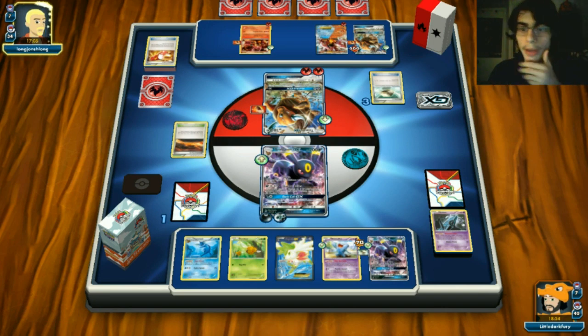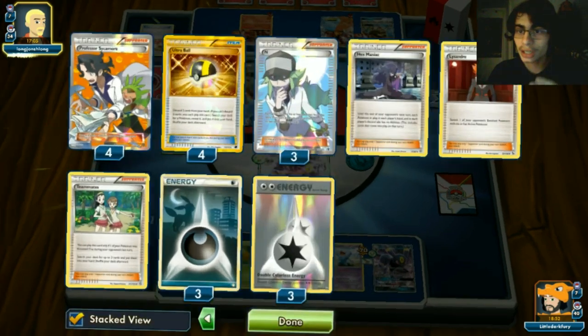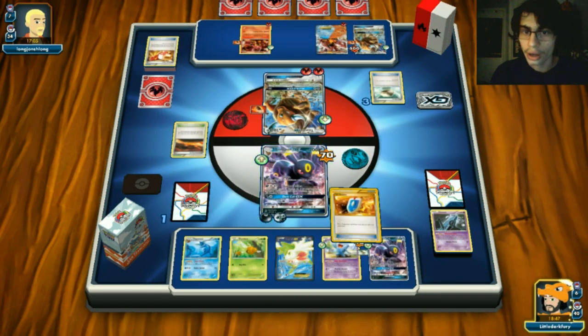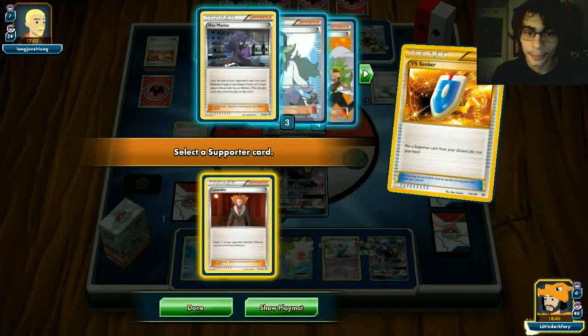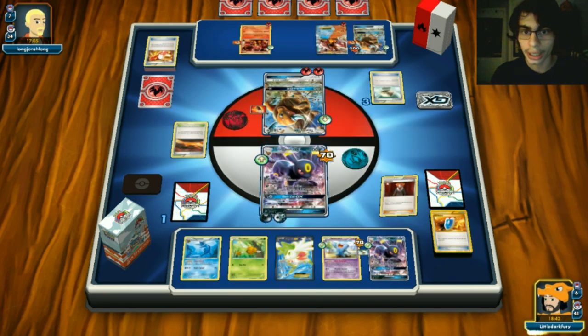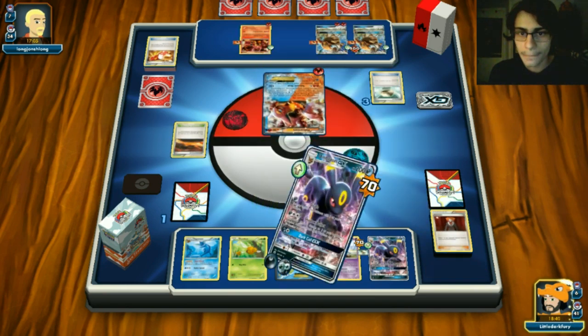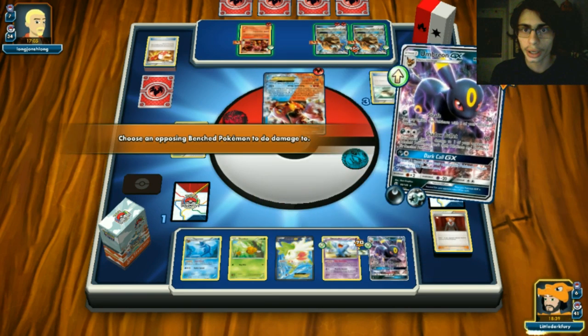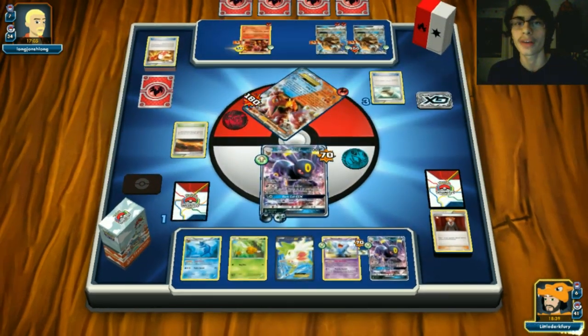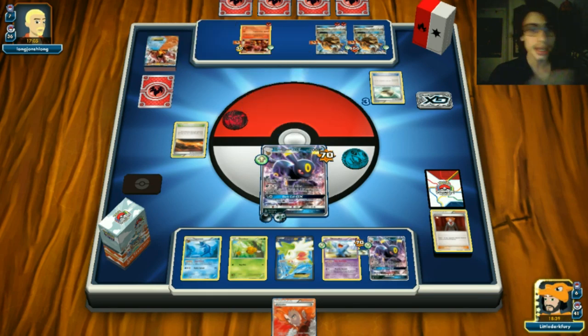Down to this topdeck - I need Lysandre. I can topdeck a VS Seeker - three out of seven odds of winning this game. And we win! Holy cow! We bring up Volcanion with Shadow Bullet and knock it out, do 30 to the other. What an insane game!